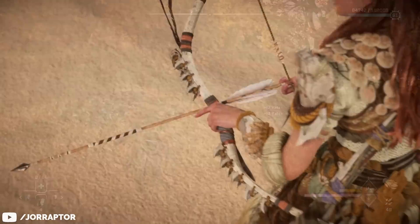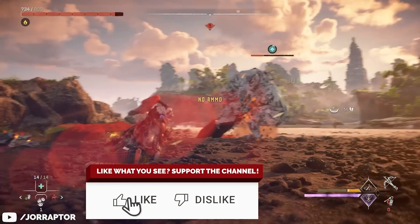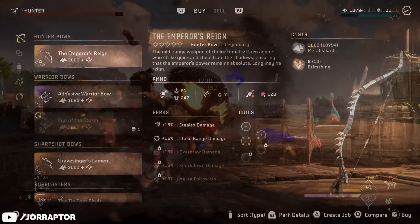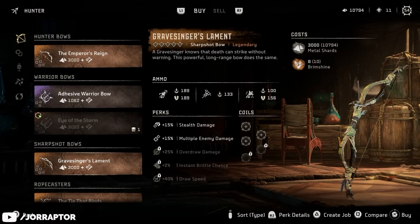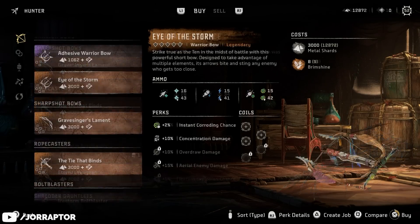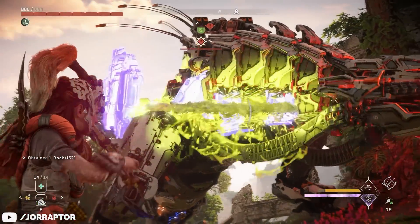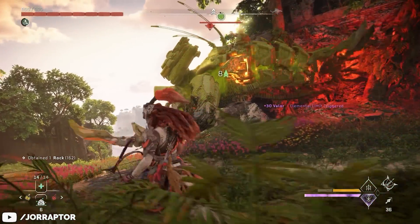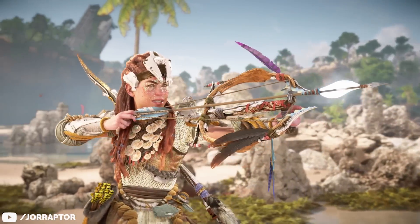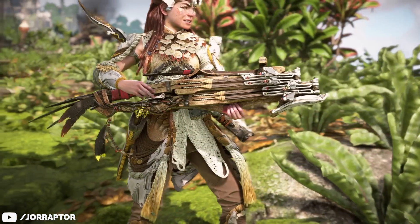Those legendary weapons are also great to carry into New Game Plus. Every weapon type except the Tripcaster seems to have a new legendary weapon in the DLC, and they mostly give you new ammo options that weren't available on legendary items in the main game. For example, the Eye of the Storm Warrior Bow lets you apply Frost, Shock, and Acid way faster with the Spreadshot weapon technique, firing 5 arrows at once. The weapons don't look very appealing though — they have a somewhat uninspired look that doesn't make them stand out.